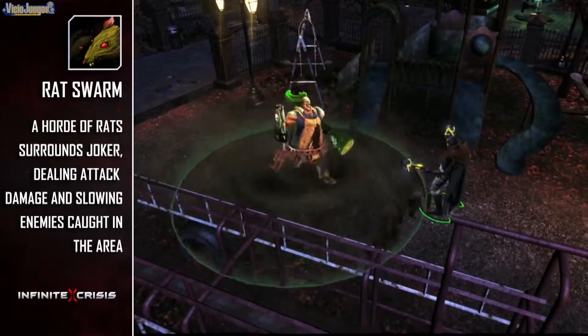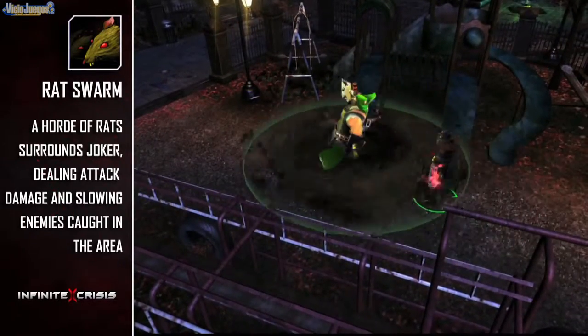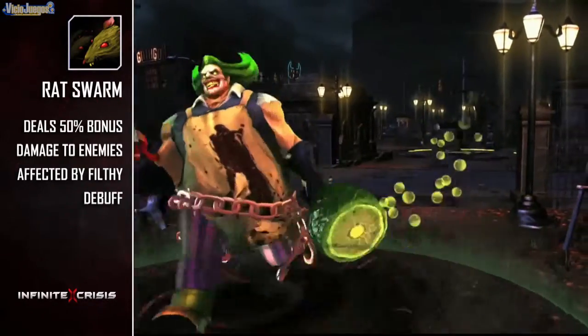Gaslight Joker's ultimate is Rat Swarm, summoning a horde of rats that surround Joker. The Swarm deals attack damage every second and slows enemies caught in the area of effect, and will deal bonus damage to Filthy targets.